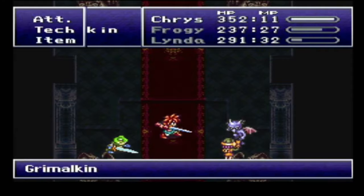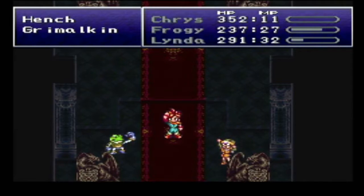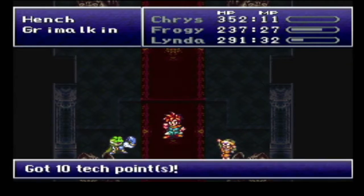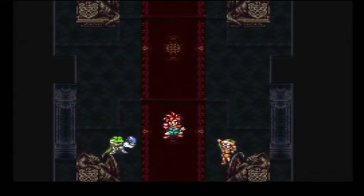Excuse me, sorry folks. As of this recording, 414 experience points, 10 tech points, 760G. Froggy levels up. We've gotta be getting close to getting those tech points, unless you're splitting them out evenly.